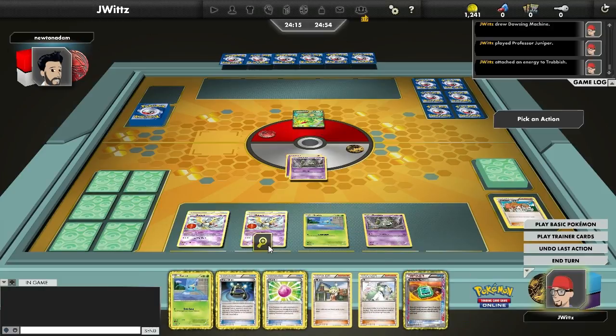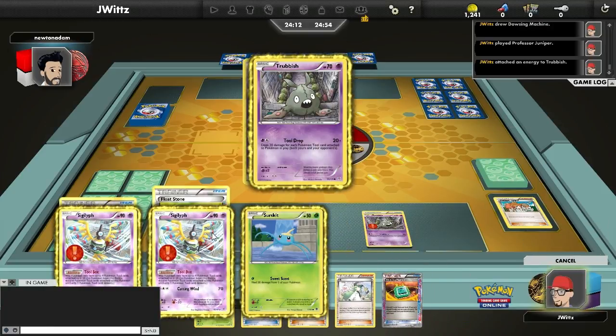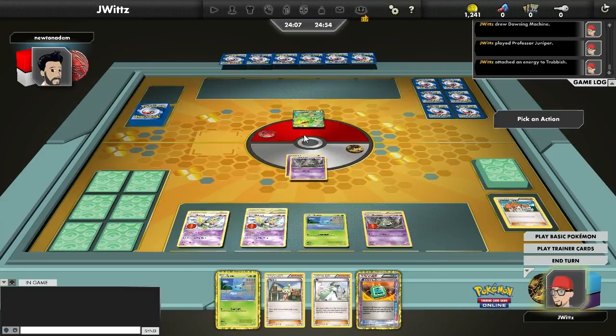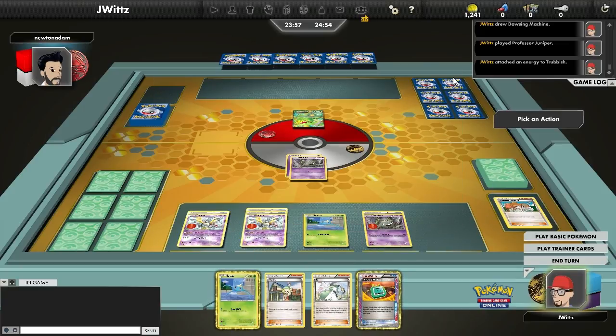Right away I get a Psychic Energy, and that's one of the things I really need — an energy attachment every turn, which is very hard when you're also running 16 to 18 tools to work with Toolbox. But when it does work, it's great. One of the nice things about the deck is there aren't really any tech cards that can save you here. You just need a few consistency Pokemon, a bunch of tools, and you can just run a ton of draw cards. That's why I've got the bicycles in here, and a ton of supporters.